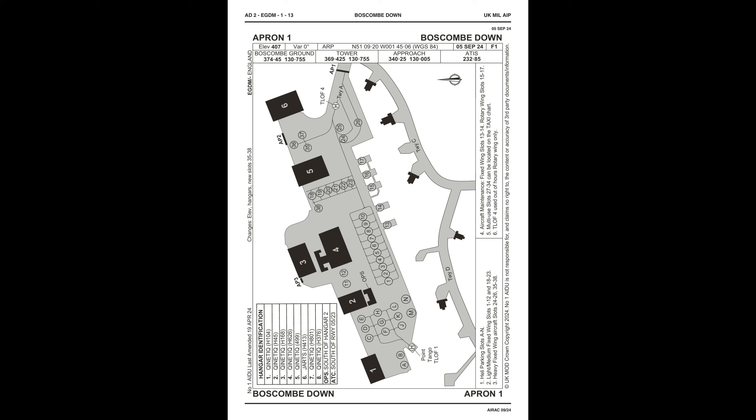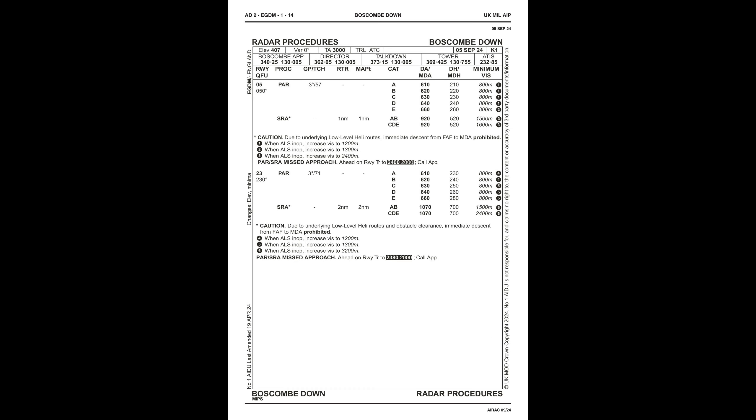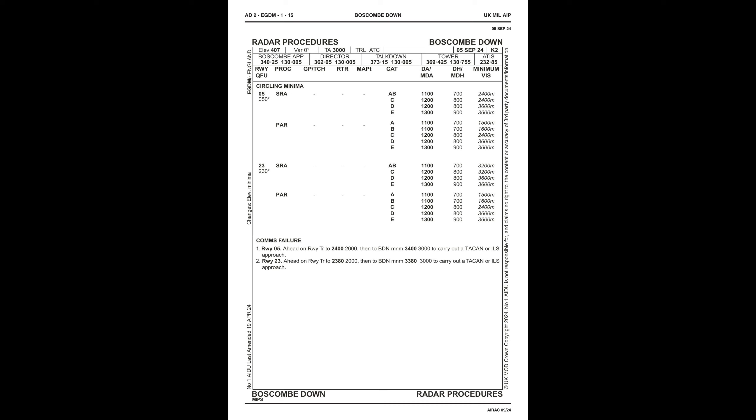Test Rate 3, low key. Test Rate 3, final gear down. Clear touch and go. Clear touch and go, Test Rate 3. Test Rate 3, can we go back to low key 2003? Test Rate 3, 8 and report low key with intention. Check it. Test Rate 3 is low key, touch and go.